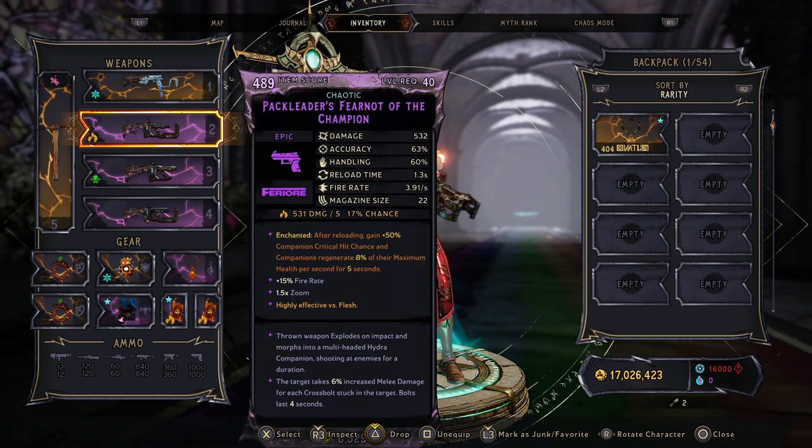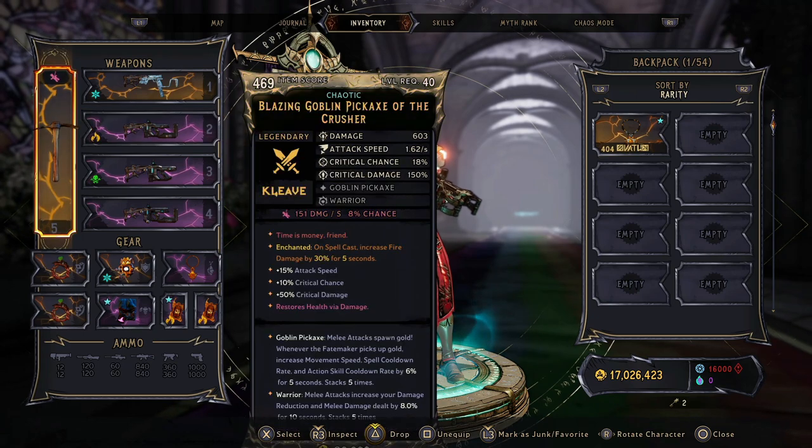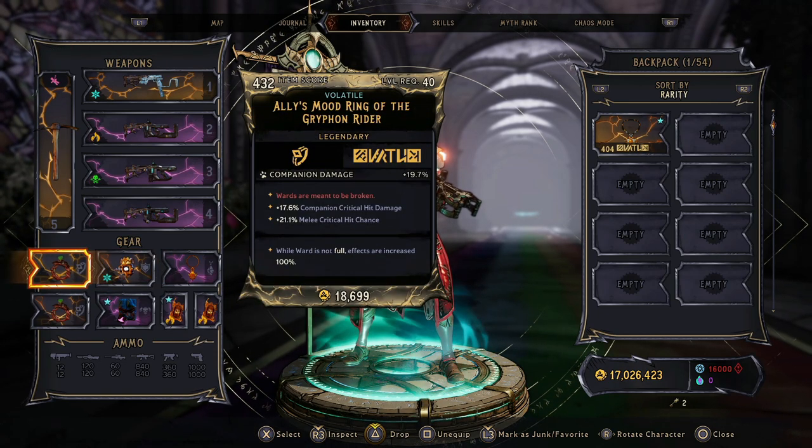Gear-wise, there's one gun that really matters with this setup. You can see at the bottom: the thrown weapon explodes at impact and morphs into a multi-headed Hydra companion shooting at enemies. It has three heads, does fire damage, and you can have three or four of these active at a time — after the cap they start replacing each other. You'll get this from chaos runs at the pistol bunny at the end; it took me about two or three runs. For the melee weapon, use the pickaxe — when you pick up gold you get increased spell cooldown rate so you can cast spells quicker.